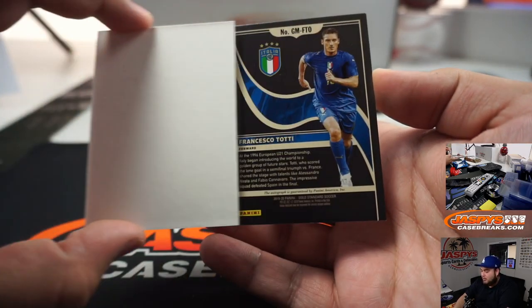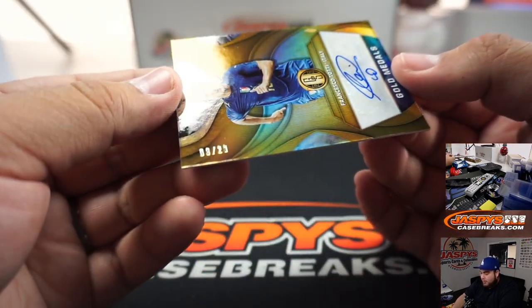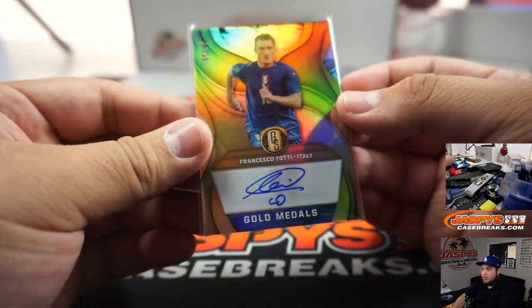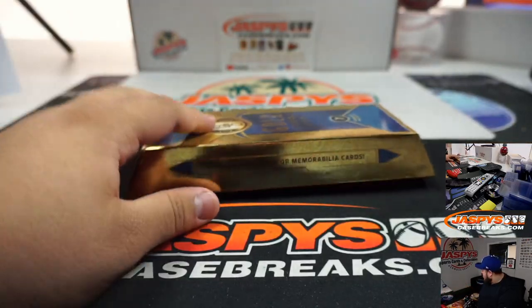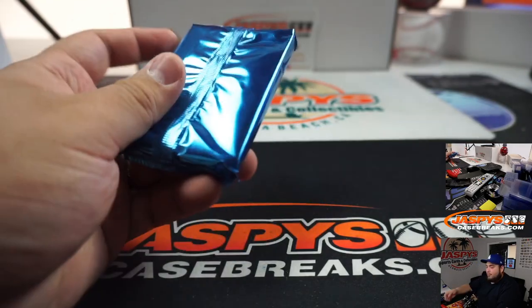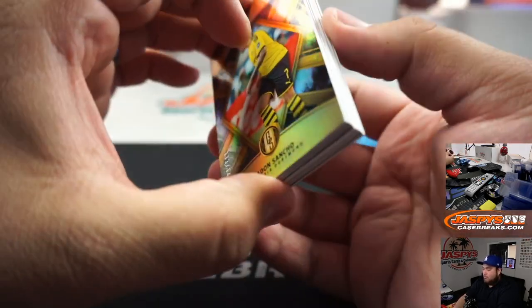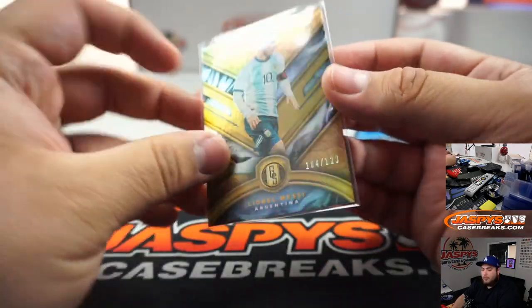The last one in this box is Francisco, autograph number nine out of 29 — gold medals, nine going to Alex. Let's go with the next box. Lionel Messi, a little base, 104 out of 129 — I'm sure that'll sell well. Four going to Chris.